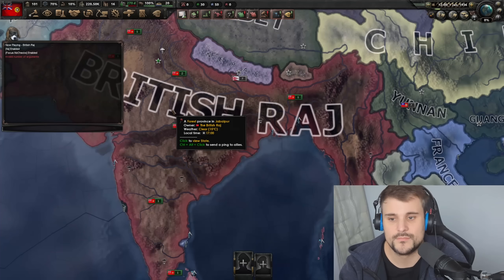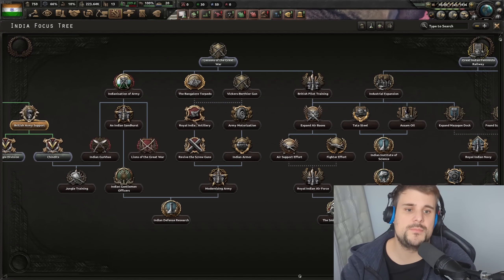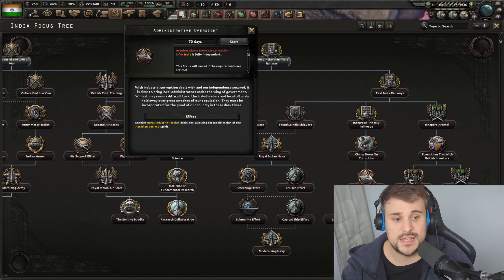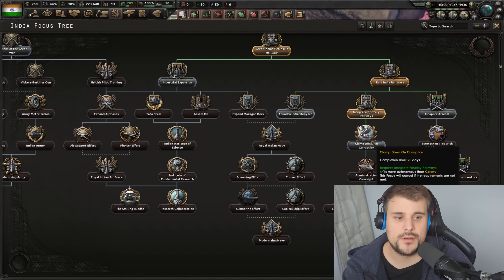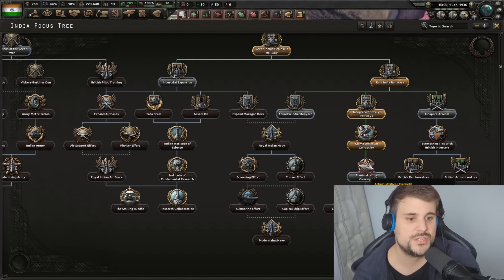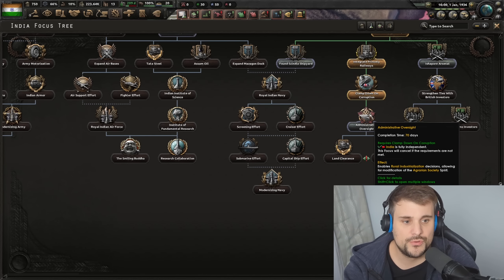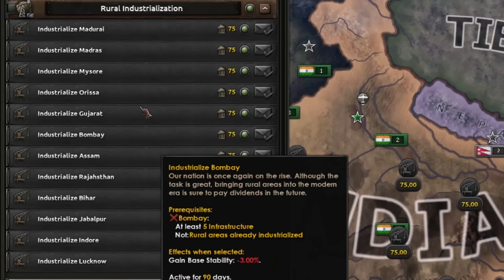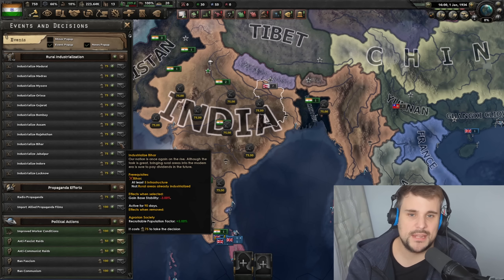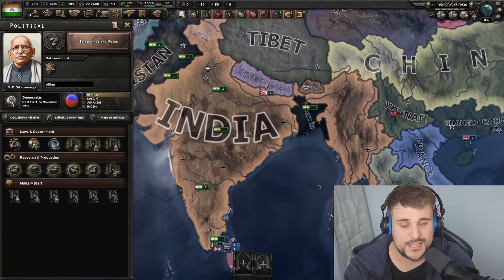Let's do a few cheats and say we're involved in the war effort to break away from Britain — Independent India. Now you've become fully independent, which is an important step because you have to become independent to progress down this path. It comes under Administrative Oversight — you have to be fully independent to do that. You get down to Clamp Down on Corruption, but you need to be colony status first. So you start as a puppet, get to colony, do Clamp Down on Corruption, then become fully independent.